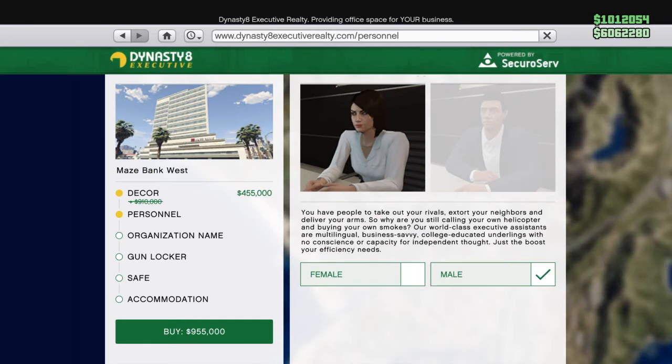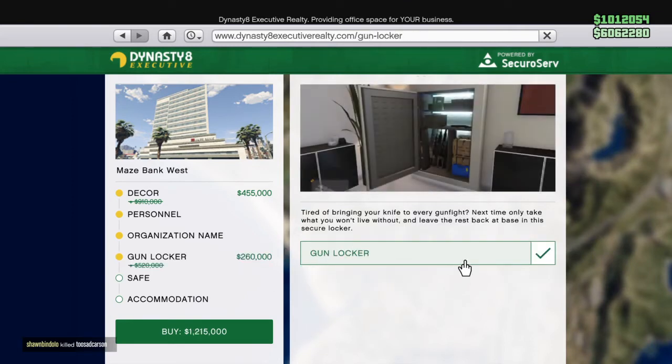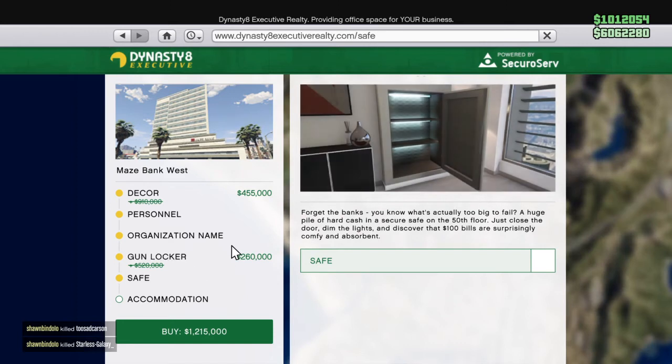For personnel, you have a female option or you can buy a male — go female. You can choose your organization name. You can get a gun locker if you want, that's discounted — I'd say do that if you don't have one yet. Don't buy a safe. Whatever you do, don't waste your money on a safe.